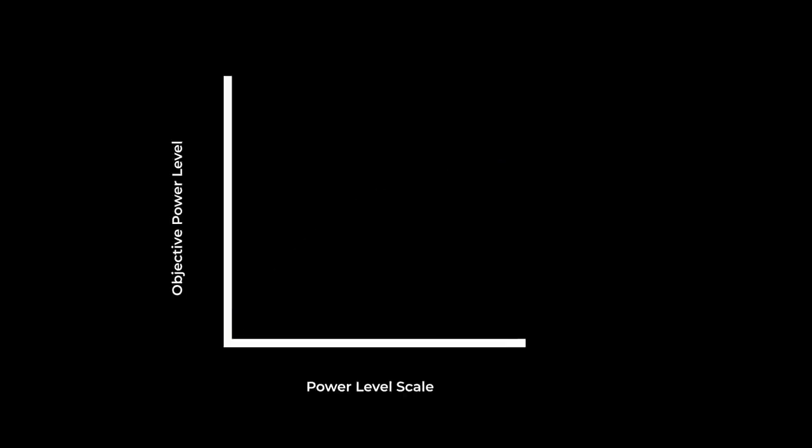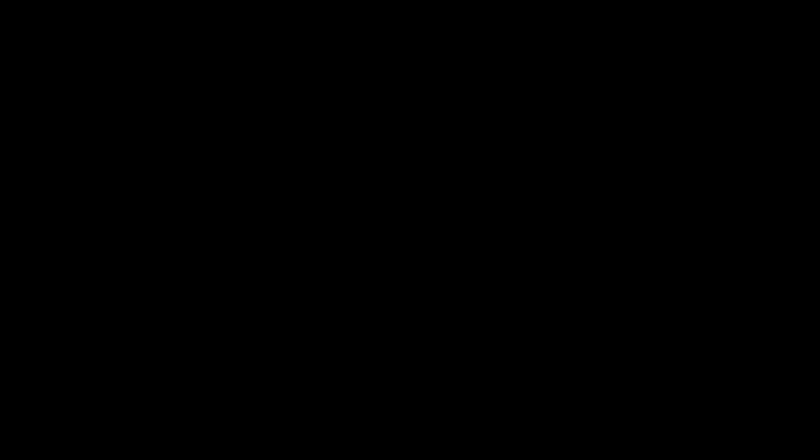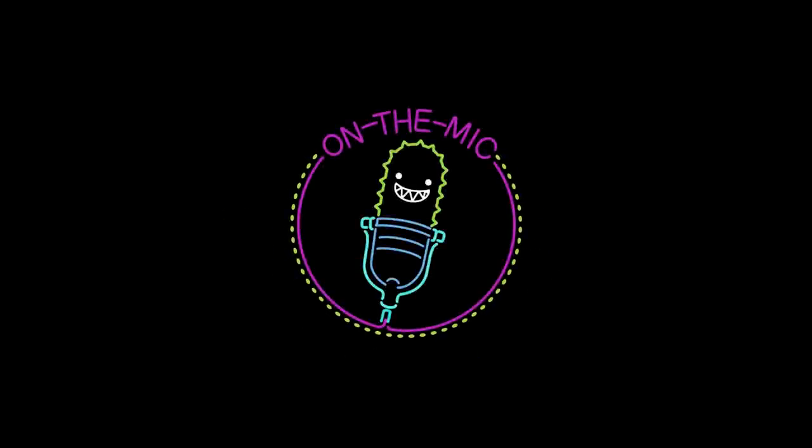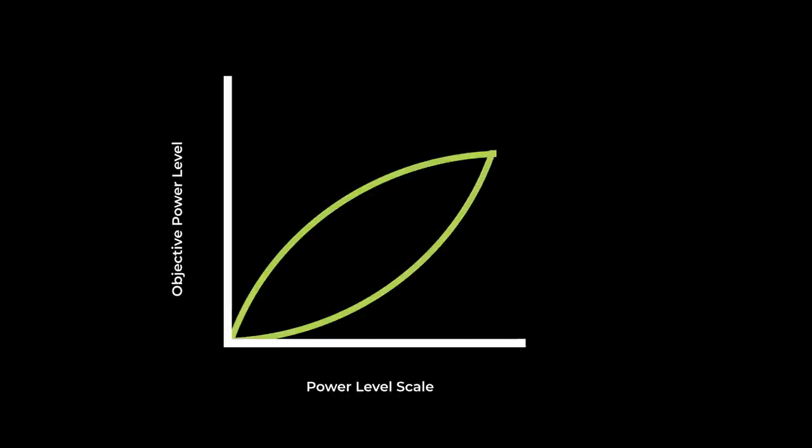The opposite of that is a power level that increases at an increasing rate — as you get into the higher numbers, you see bigger and bigger leaps of power at each level. These are entirely valid interpretations of the power level scale. I did an informal poll on Twitter to see if people favored one over the others. Each answer corresponds to one of the shapes I described earlier, and the results are pretty evenly split. I don't think it's important to say which is the most popular interpretation, but it is important to know that there is a split, because that can cause friction. Even if we're all in agreement about where the floor and ceiling of the format are, approaching a power level discussion with a different concept of the shape of the scale can still cause conflict.